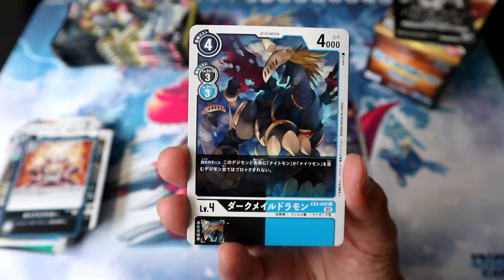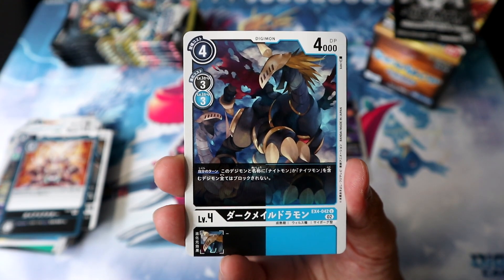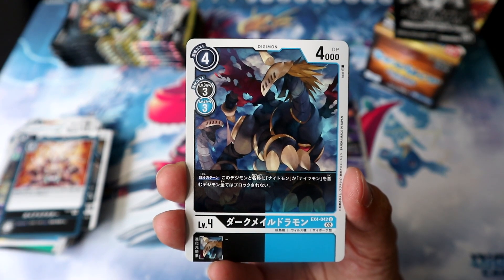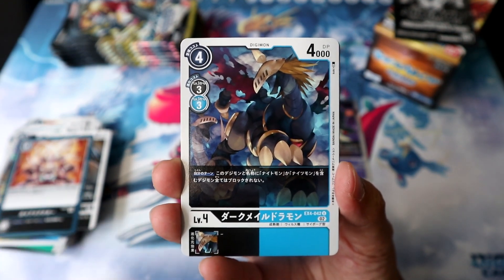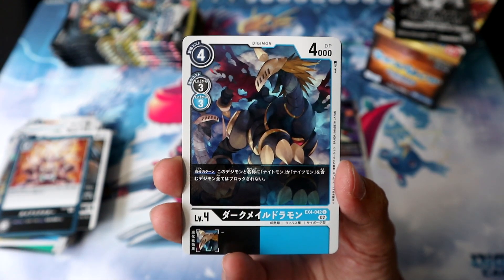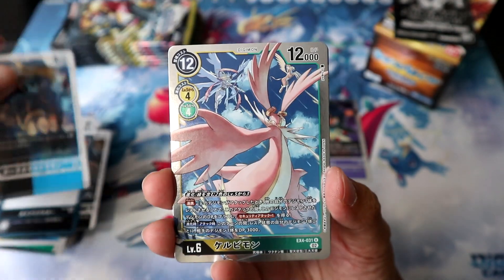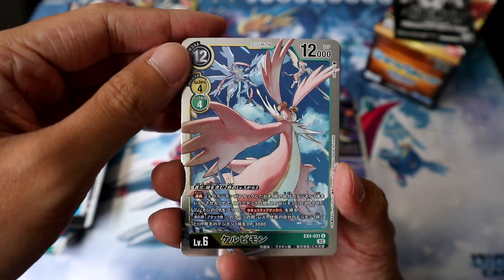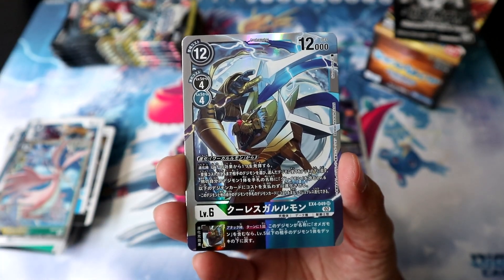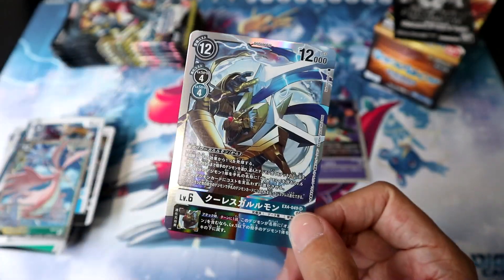Dark Maldramon has a very interesting effect which gives both itself and all of your Digimon with Nightmon or Knightsmon in their names unblockable during your turn. Although the downside is that he does not have Twilight or Blue Flare in his trait, so he's not searchable. But at play cost 4 and being part black, I think he has sufficient synergy with the deck to do some shenanigans. Here we have the new good Cherubimon, followed by CressGururumon — our first SR. Who knows, maybe we'll get Blitzgraymon and Alturas as well.